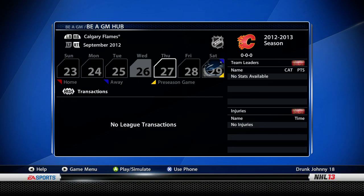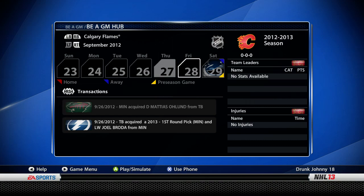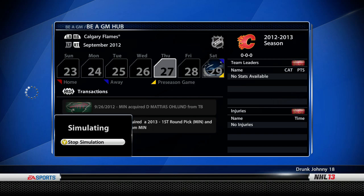Now I want to simulate up a few days to see if we get any trade offers after putting players on the trading block. Minnesota acquired Matias Olin from Tampa Bay — Tampa Bay got a 2013 first-round pick and Joel Broda back. So Tampa Bay signed a free agent and got a first-round pick out of it. Minnesota looks like they're stacking up with Olin, Suter, and Parise — they want a playoff run.